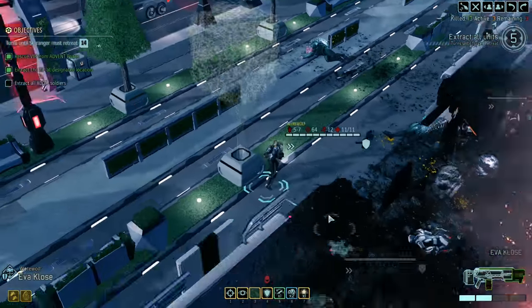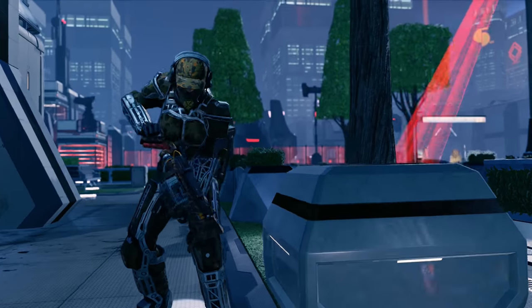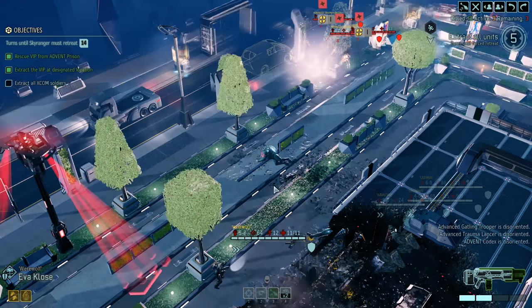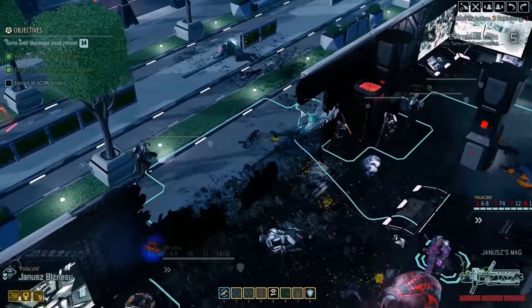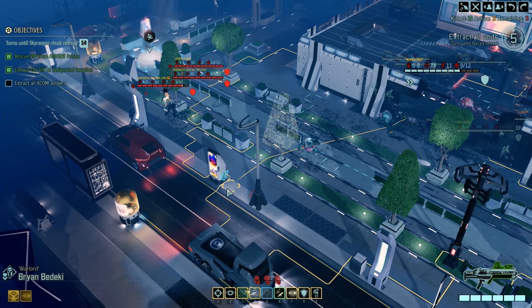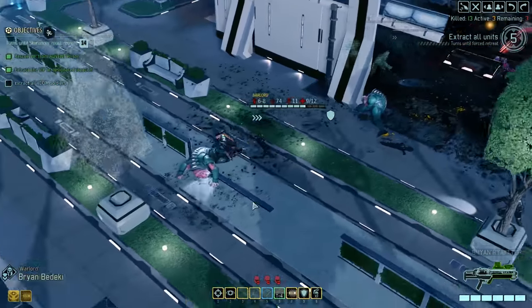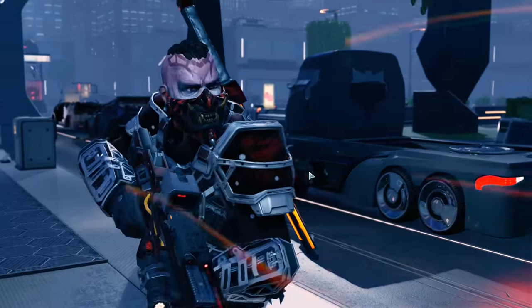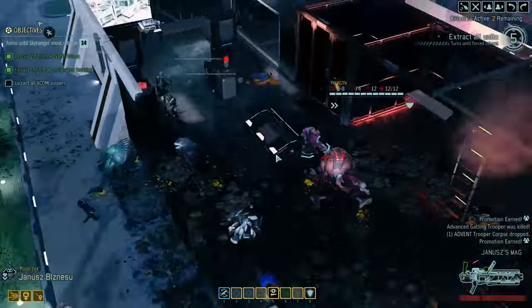The Codex is still on Overwatch so we'll use the flashbang first. They're a little bit far away — we do have Run and Gun so that's an option. We can flank the Gatling Trooper — let's do that. 86% — he's down. One down, two more to go. And that's a promotion for Brian — awesome.